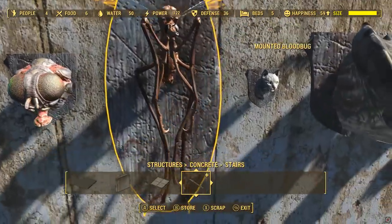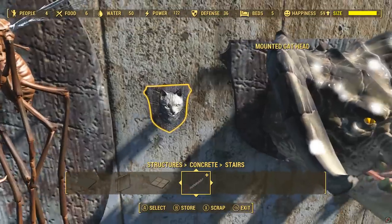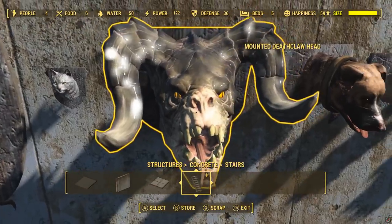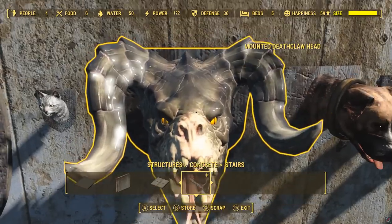Mounted blood bug. Mounted cat head - I think that's really messed up, but if that suits your taste, that's fine. Mounted deathclaw head - this thing looks really cool, and I'm really surprised this one wasn't actually in the base game, but it is in it now, so that's good.